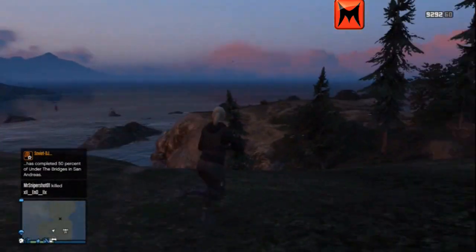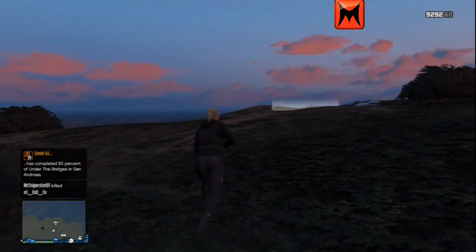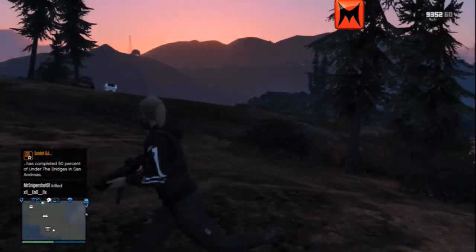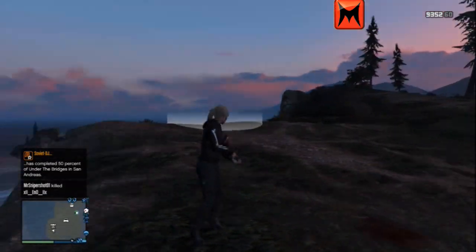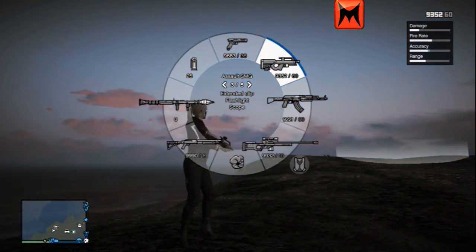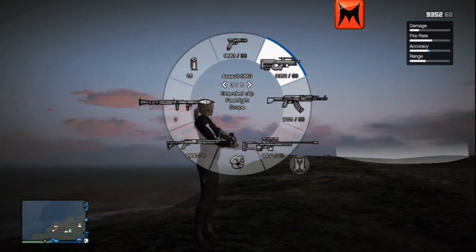As you can see I'm catching End off guard slightly as well. When we're spawning I'm getting the advantage sometimes and he's getting the advantage sometimes. The SMG - I'm having to put quite a bit of bullets into him, so we're going to go on to the Assault SMG, also known as the QBZ.